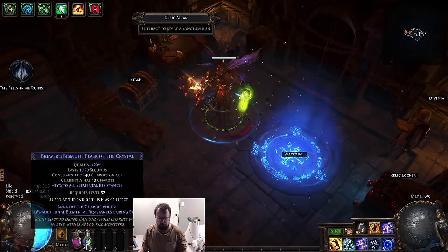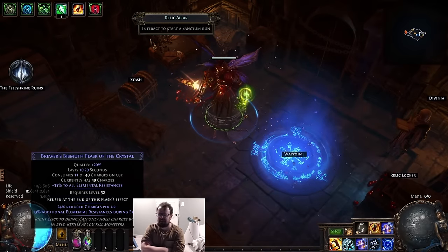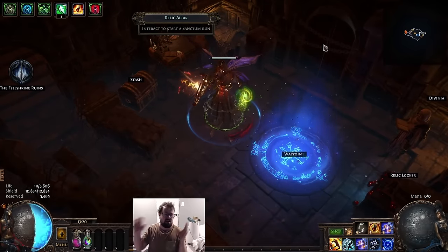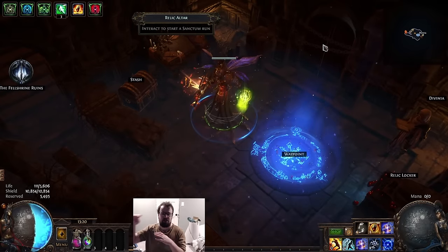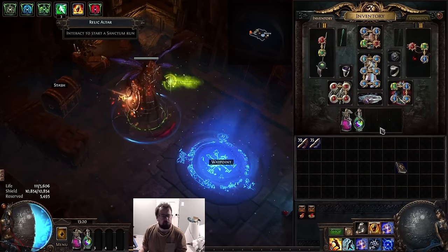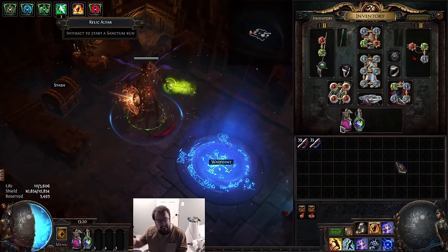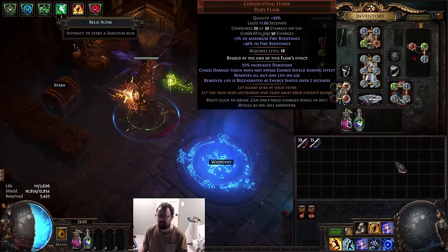The reason I'm running two flasks in Sanctum is that downtime is easier to manage because you transition through zones so often. What ends up happening is your flask could have just started with a full duration, you enter a door, and you lose 10 seconds of flask duration — meaning your flasks lose that time to gain charges. It makes it so you can't really comfortably run three flasks in Sanctum, but anywhere else you can pretty much run three comfortably. So for Sanctum I'd recommend a two-flask setup with a Bismuth and Quicksilver.